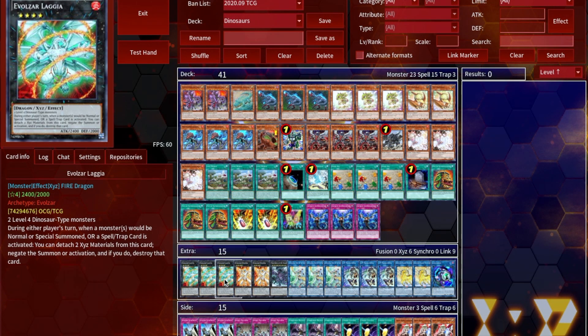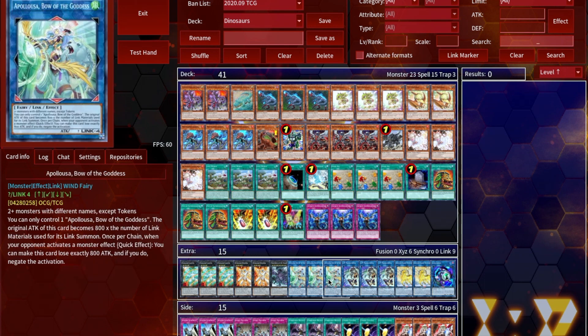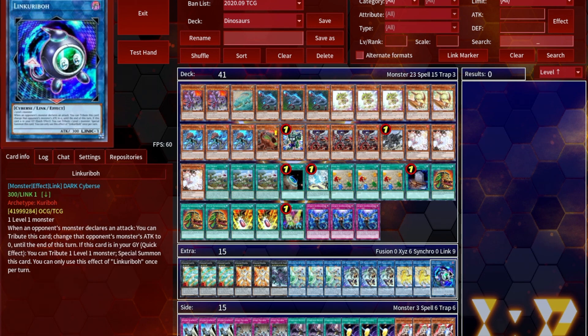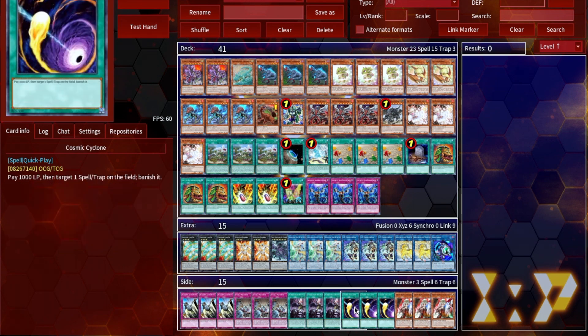Moving on to the extra deck: we've got triple copies of Logia, double copies of Evil XYZ Dolga, one copy of VFD, and triple copies of Appaloosa. The reason I'm only playing one copy of Calamities is because Appaloosa is a lot more accessible than Calamities, so I figured I'd just play three Appaloosa and one Calamities. We've also got triple copies of IP Masquerena — this can set up plays with Unicorn during your opponent's turn — and one Link Kiriboh just for the ability to get Archasaur in grave so you can set up UCT.